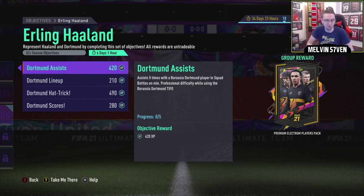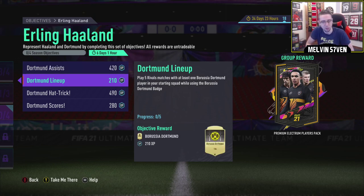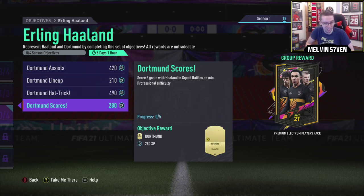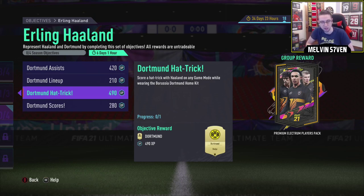So if you've got any Dortmund items in your club, these are going to boom in price. Or Atletico Madrid, if you pick Joao Felix. Play five rival matches with at least one Dortmund player using the Dortmund badge. Score a hat-trick with Haaland in any game mode while wearing the Borussia Dortmund kit. And score five goals with Haaland in squad battles on minimum professional difficulty. So it's quite easy. You get a premium Electrum Players pack.